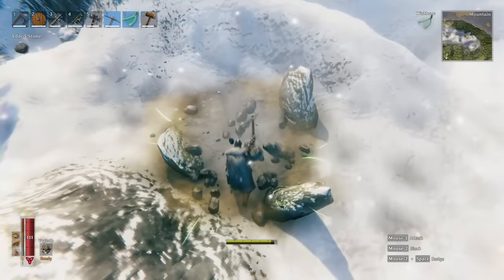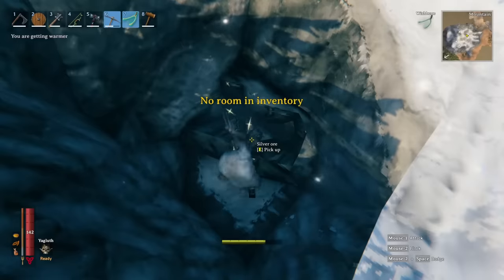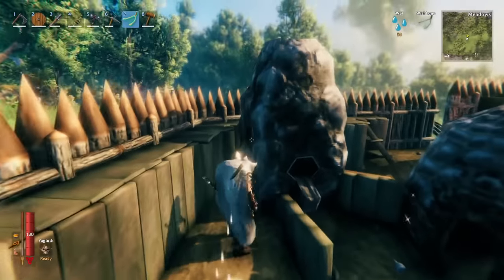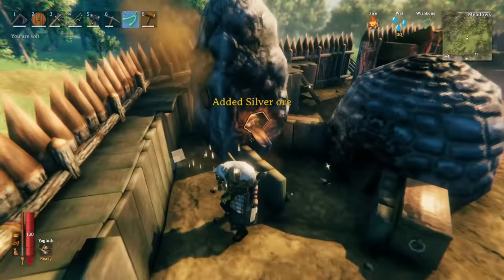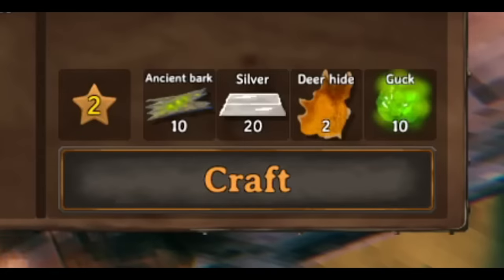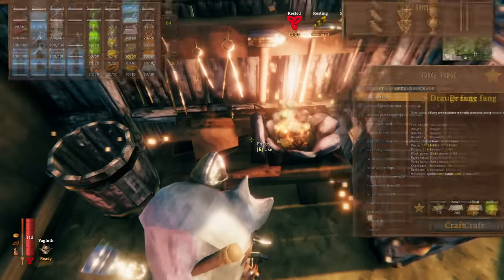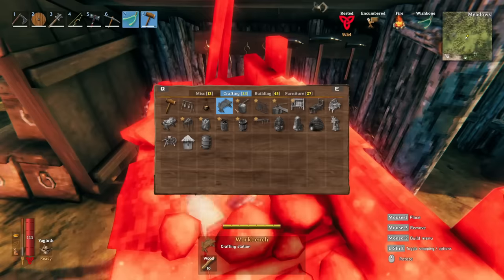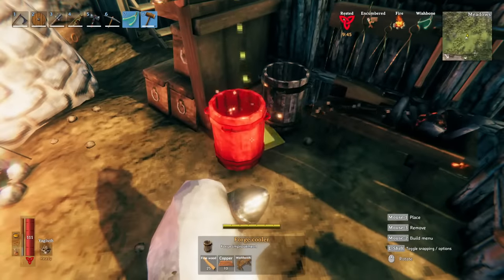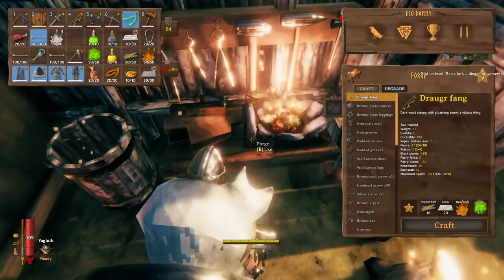Get out your pickaxe and start mining down where the wishbone is pulsating, and eventually you will find a silver ore vein where you can harvest silver ore. Then put the silver ore into your smelter along with some coal and you will get a silver ingot. Now you've gathered all the ingredients, you can go ahead and craft the Draga Fang — you'll notice it requires a level 2 forge. If your forge is not level 2, you can upgrade it by crafting items like a forge cooler and placing it in range of the forge. Each one of these individual items will upgrade the level of the forge.